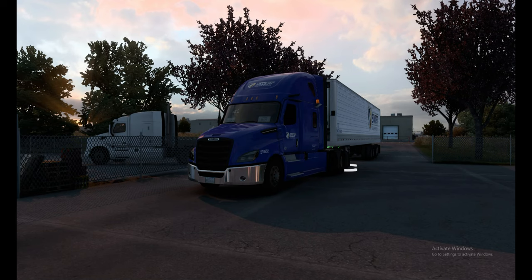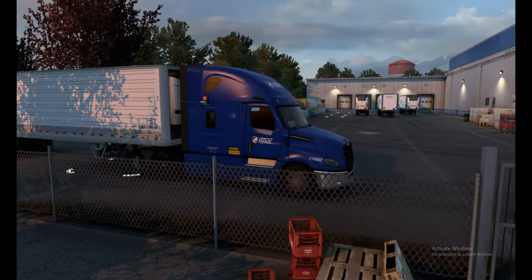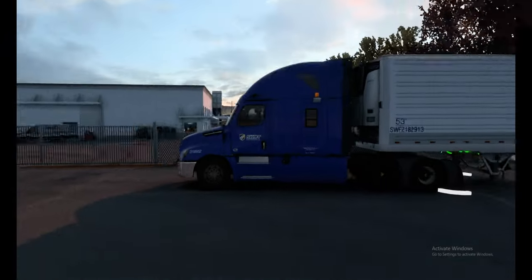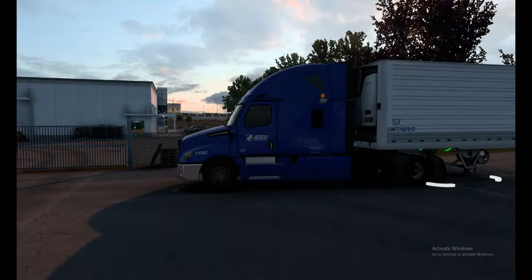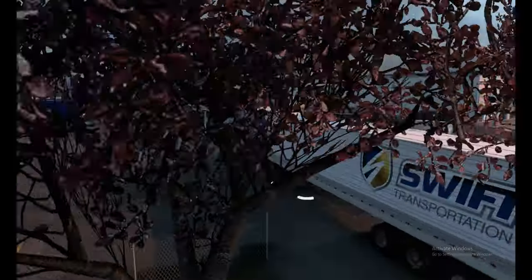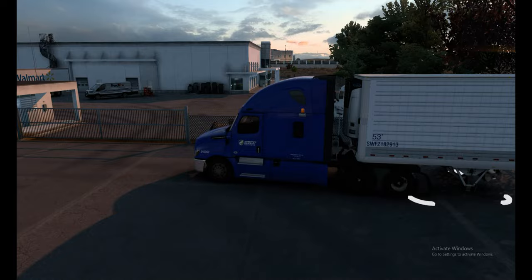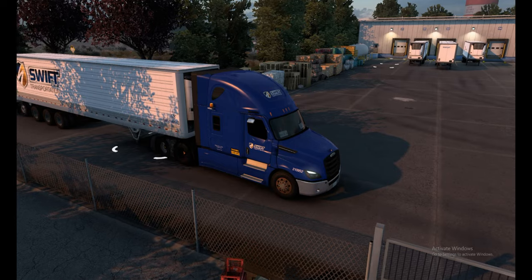Hello guys, in today's video we will be taking a short delivery to Ontario. We are currently in Boise and we have the Freightliner Cascadia sleeper with Swift Transportation. In the game my company's name is Swift Transportation, and here we have the Swift Transportation trailer. Let's start loading the truck — this will be the first try.